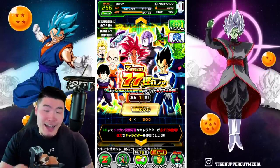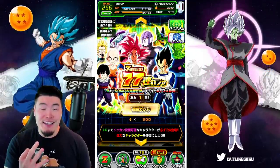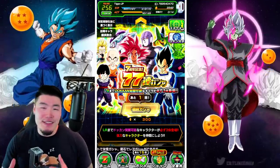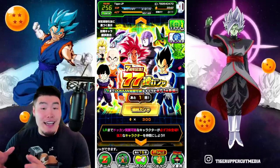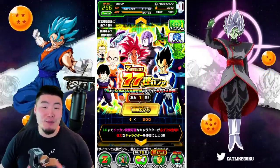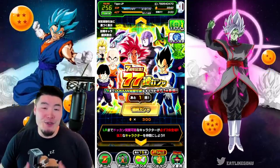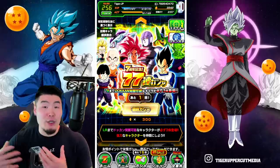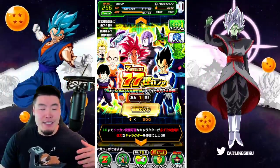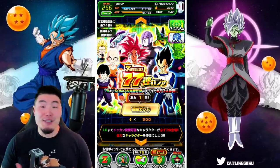It seems like the trend for every anniversary going forward is that they're going to add 11 more units, but also increase the price by 50 stones. On the bright side, even though it costs more than last year, we are guaranteed 3 units that can be Dokkan awakened into an LR. Whether or not this multi is worth the price tag comes down to what you actually need and what you actually pull. If you pull some really good newer LRs, then it's totally worth it. But if you end up pulling some older LRs that are very outdated, then maybe not so much.